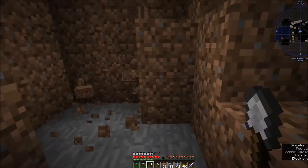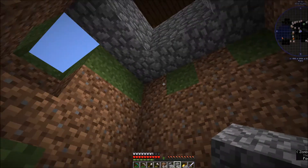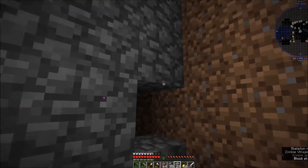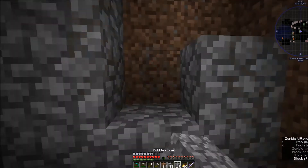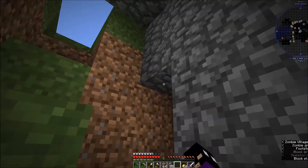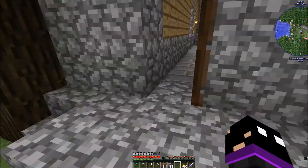We're going to fill this with water, which will be awesome. So, cobblestone. Must have a cave system somewhere, I think, because I can hear zombies. Let's try and get some more cobblestone — they're not up here, they must be underground. Some more cobblestone and dirt.